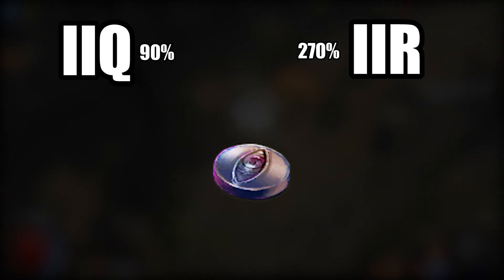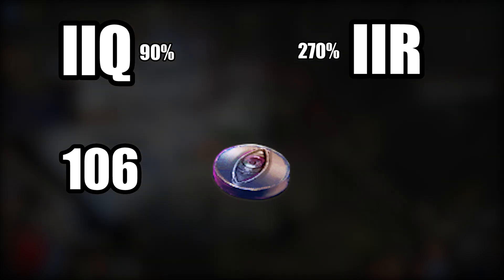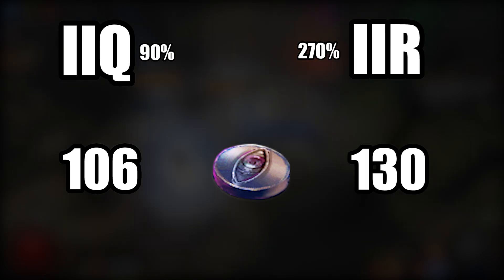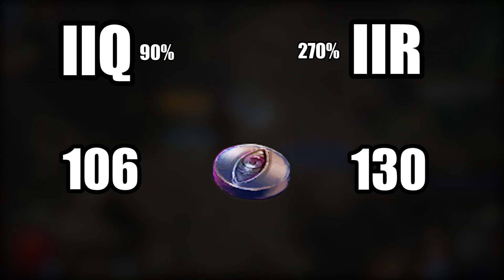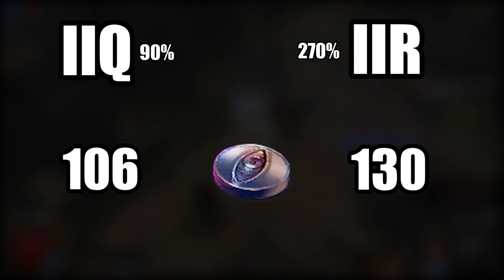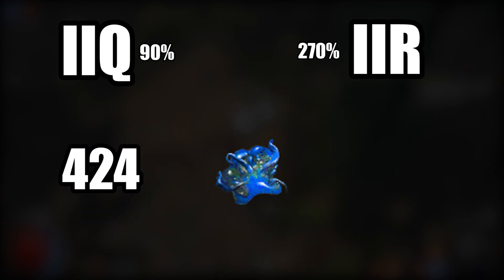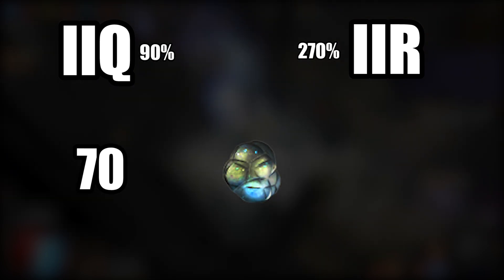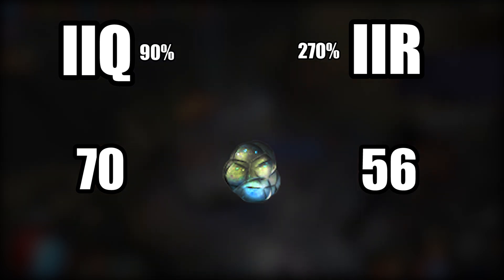Silver coins: 106 for quantity — I'm always going to start with quantity, just so there's no confusion — 106 silver for quantity, 130 for rarity, so rarity beat quantity in this single occasion. Now get your bingo books ready because it's time for an arse whooping. Alterations: 424 for quantity, 369 for rarity. Glassblowers: 70 for quantity, 56 for rarity. You're going to start seeing a pattern here — you get more with quantity.